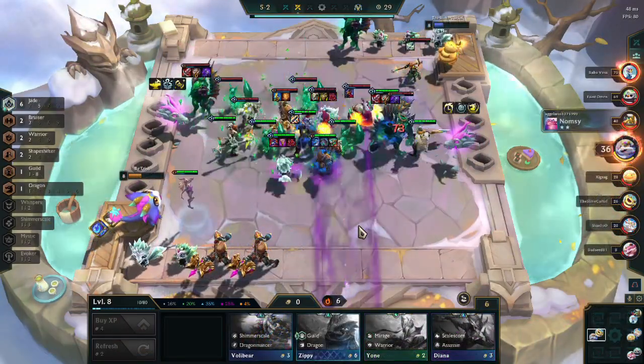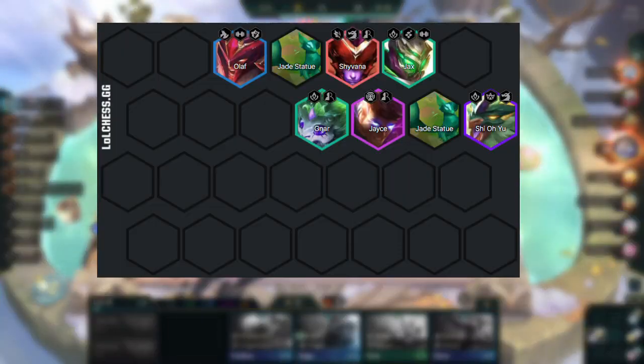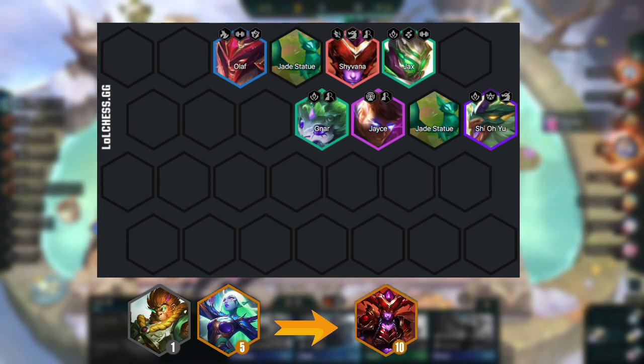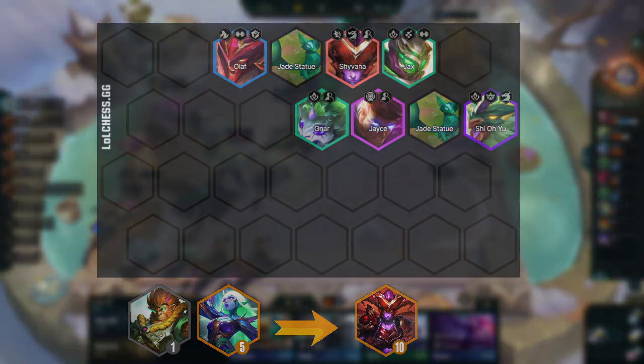If you happen to have a Shapeshifter Heart, you can opt to play 4 Shapeshifters. All you need to do is take Wukong and Soraka, or Jax if you feel your team is tanky enough, and add Shyvana in. Since Jace and Shyvana have the same itemization, you can put the items on Shyvana if you feel she is stronger than Jace.